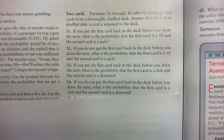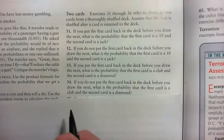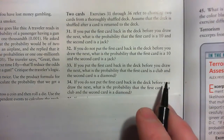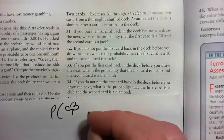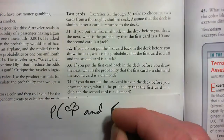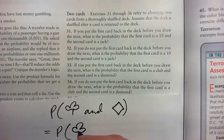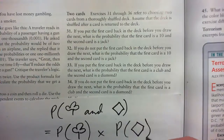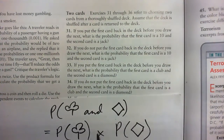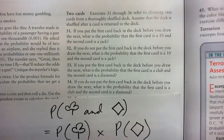Assume the deck is shuffled after a card is returned. We're taking the first card out — we've got to get a club and a diamond. So, probability of getting a club and a diamond equals probability of getting a club, using the product formula, times the probability of getting a diamond. The probability of getting the club is 13 out of 52.